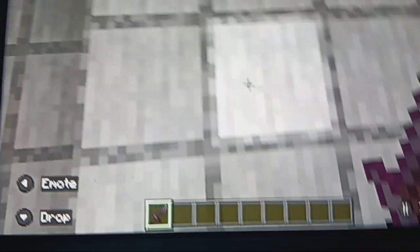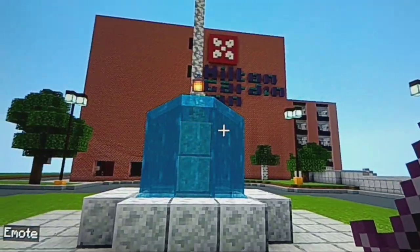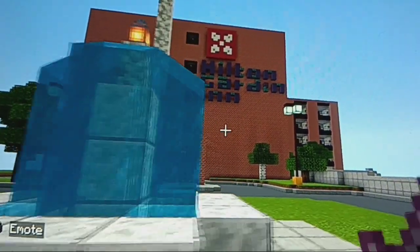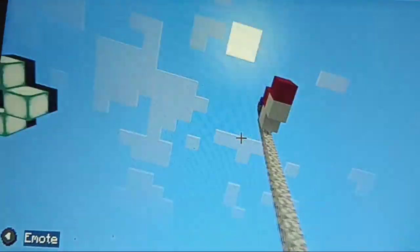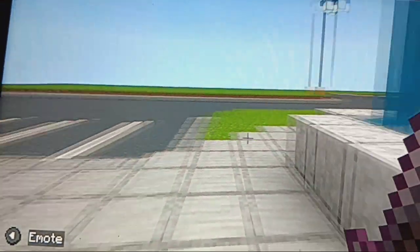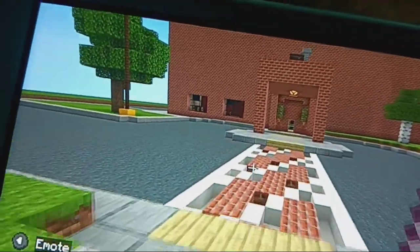Hello everybody, guess what we are today. That's right, it's the Hilton Garden Inn in Minecraft City. Here's the American flag, it's your parking lot, and here's your water fountain. And let's go inside the lobby.